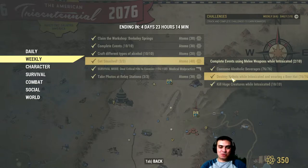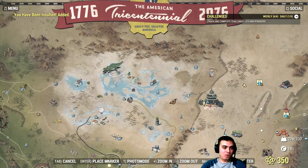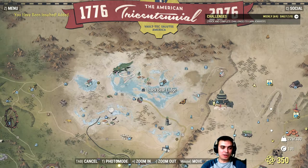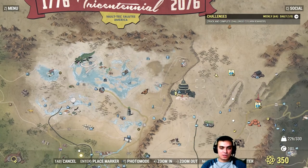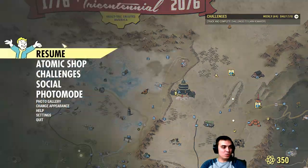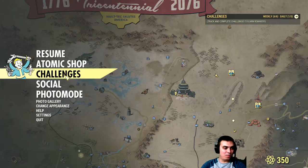The next one: destroy robots while intoxicated and wearing a beer hat. If you don't have a beer hat, no problem. Just go into Black Bear Lodge — enter the building, turn left or go all the way right. You'll see a small bar and there's a beer hat right on the bar. That's where you get your beer hat. Or check my outfits series video where I'll show you the exact location.